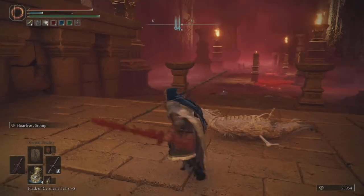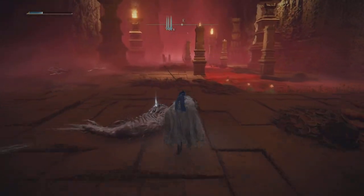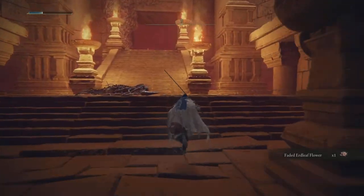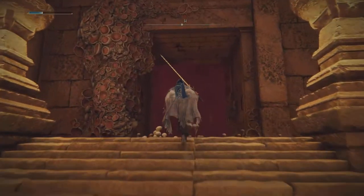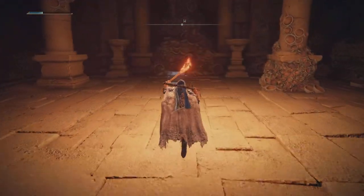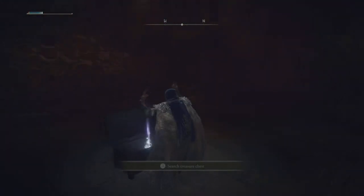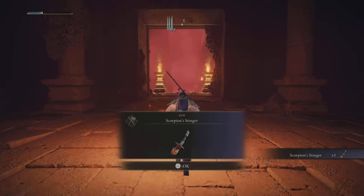Now that they're all dealt with, you're going to want to make your way through this door. There's going to be a chest here at the end, as you would have probably guessed. And there you go — that's the Scorpion Stinger.